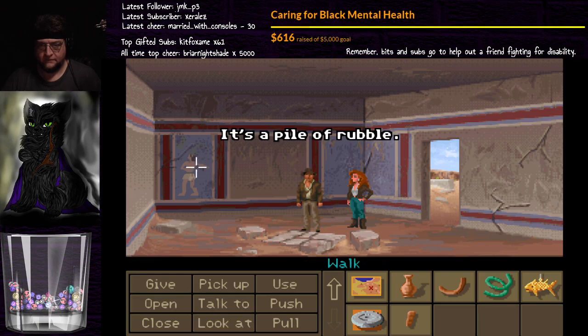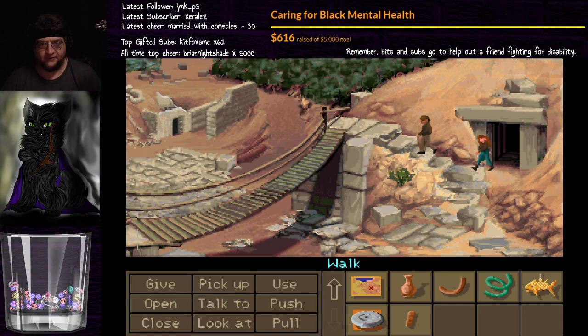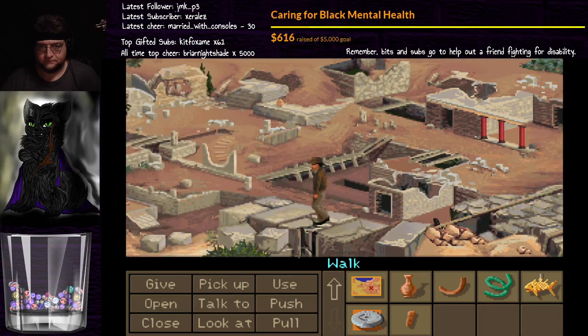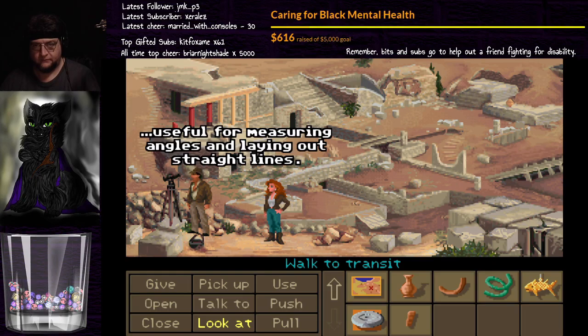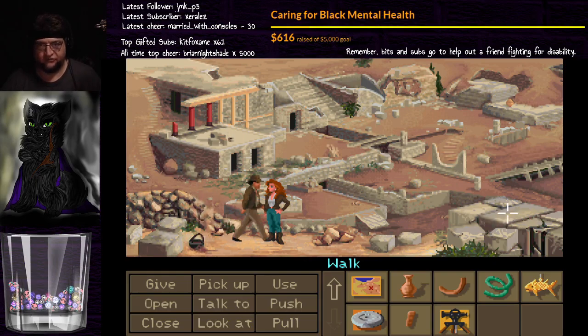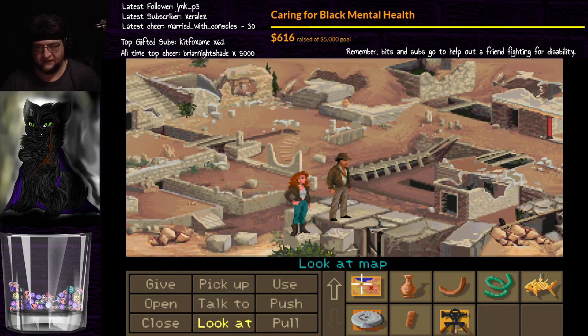Alright, let's go to the path. We need to check out the entire ruins to make sure we have all the items we're going to need for the puzzles. It's a pile of rubble. So we want to go up here specifically because we need to get the surveyor's equipment. It's a surveyor's transit, useful for measuring angles and laying out straight lines. We're going to need that to be able to figure out where certain things are.